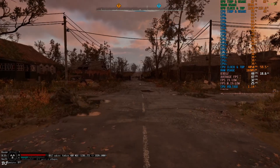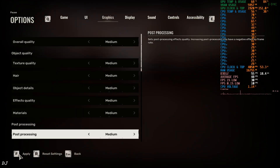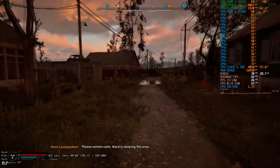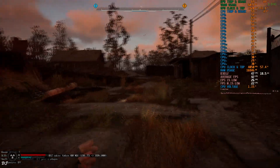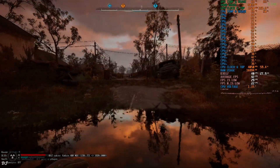I'll just increase the settings to medium and apply. Roughly the same GPU load — 85%, FPS dropped to around 40, not a big drop in performance. So it's better to just run the game at the medium preset instead of low on the RTX 2070 Super GPU.